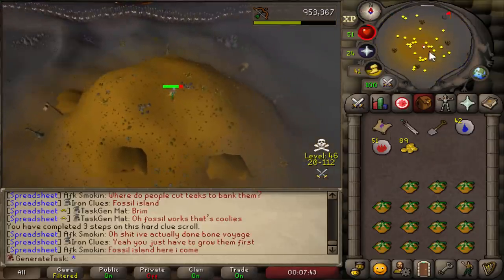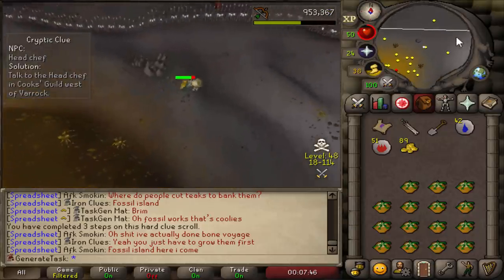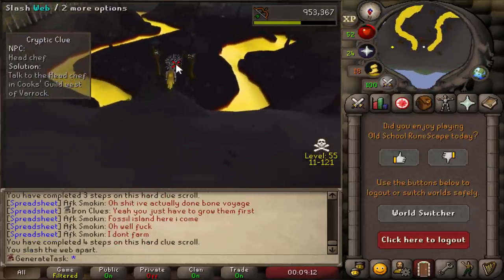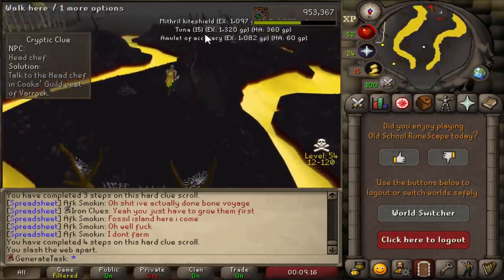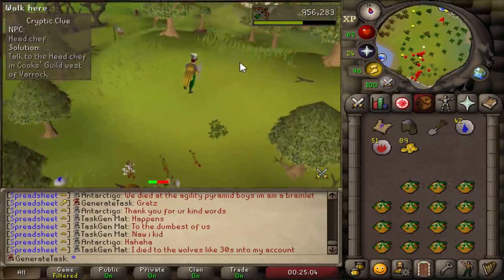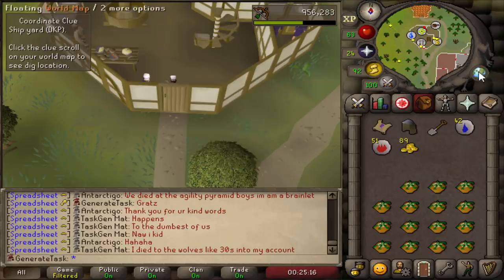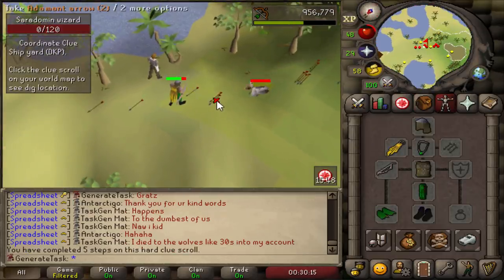Another clue and now we have to go to Varrock — no more Wildy for now. The first time we get a doable step five as well, but I think I still need a Chef's Hat to enter the Cook's Guild. 60 Goblin kills later and we got the Chef's Hat. Will this be our first casket? Not yet — but we can do this one and it's step 6, so a guaranteed casket coming in. Saradomin Wizard down.